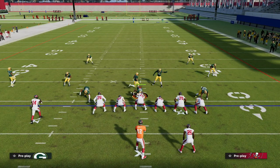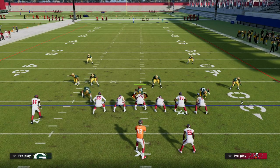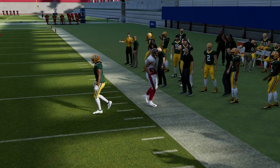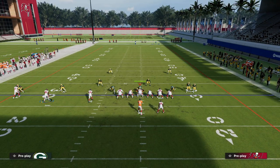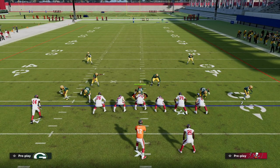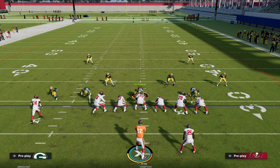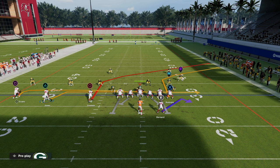This play is something super simple — I just find that the routes get open more consistently than other routes in this formation, which is why I wanted to discuss it. The corner route gets to about 20 yards down the field. Madden 23 is a quick-hitting game, so we're not trying to bomb the post all the way across the field like in previous years — we're trying to hit that post right in the middle of the field. They have to do so much to stop everything on this play.